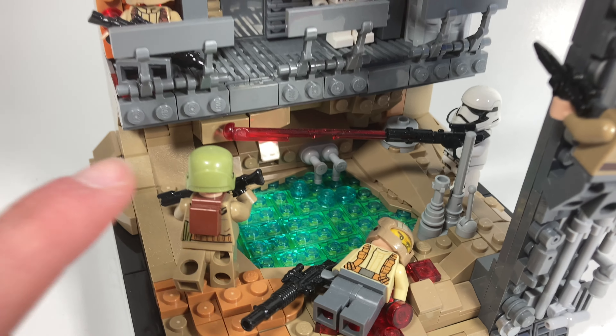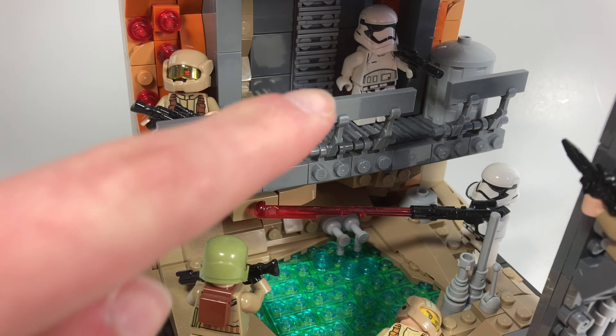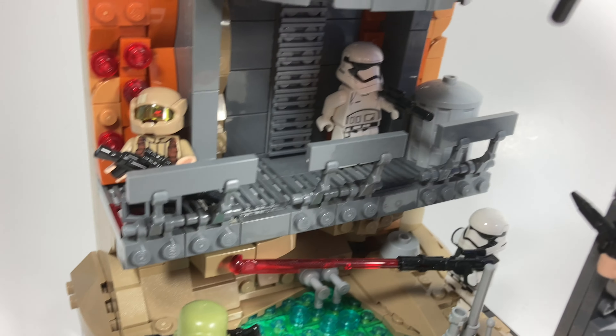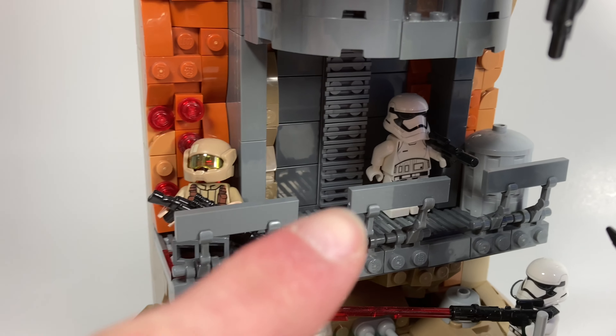We have a dead Resistance trooper over here — he got brutally wounded. Then we have a First Order gunner over here trying to shoot this guy, who's trying to get up and climb these stairs. This guy got his brains blown literally by this First Order trooper. This is also based off of Iota, especially the ladder, which is made up of grill tiles going all the way up.